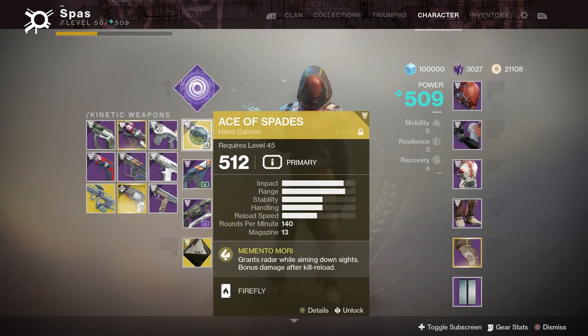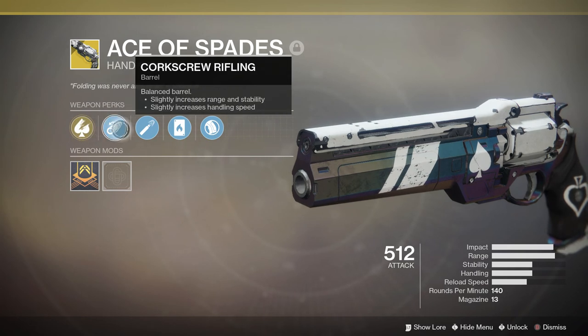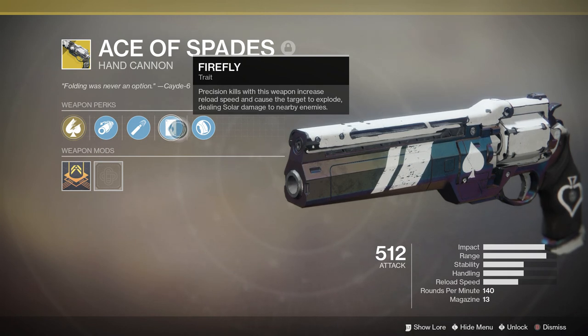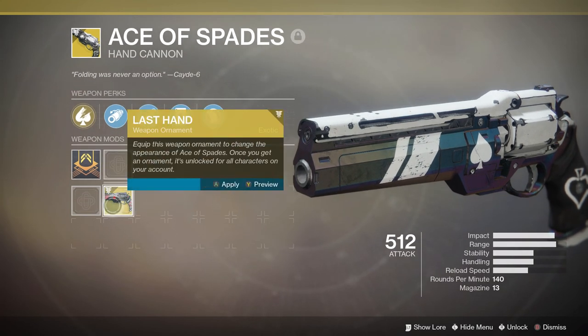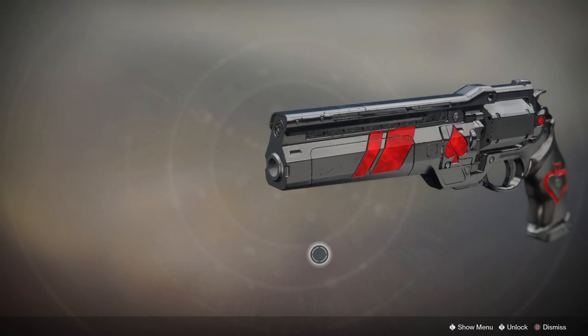The Crucible steps might be the hardest, but once you get past that it's really not that bad. Going over the perks: it has Memento Mori — reloading after a kill loads the magazine with a few extra damage bullets and grants radar while aiming. It also has Corkscrew Rifling, High Caliber Rounds, Firefly — precision kills increase reload speed and cause the target to explode dealing solar damage to nearby enemies — and Smooth Grip. I also have the ornament from getting Cade's Exotic Stash, which looks pretty nice.